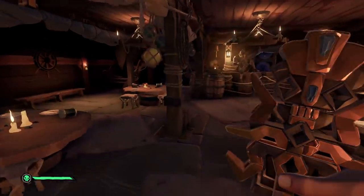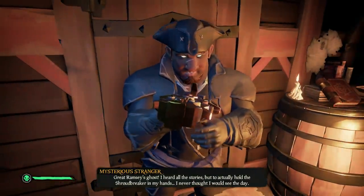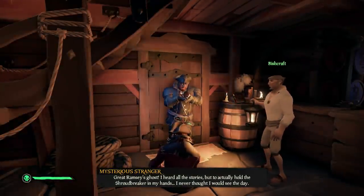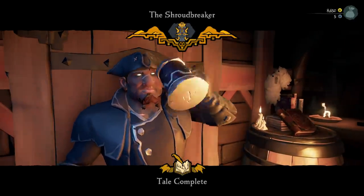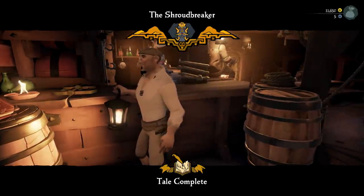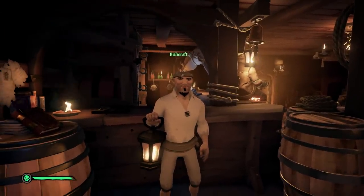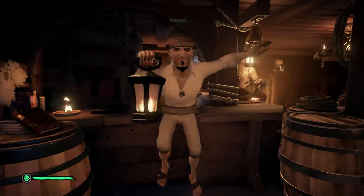Drowned Rat. There he is! Give Shroud Breaker. 'I heard all the stories, but to actually hold the Shroud Breaker in my hands, I never thought I'd see the day.' We're at Plunder Outpost. Tale complete, dude! We got that first portion. Nice. But now we got to fill that thing with some kind of jewels or emeralds or something. Luckily we're at Plunder Outpost as it is. That's going to do it for the first part of Sea of Thieves Adventure. See you guys next time.